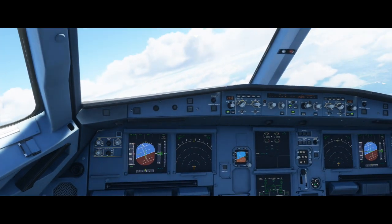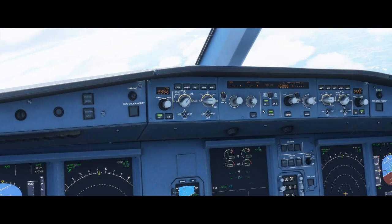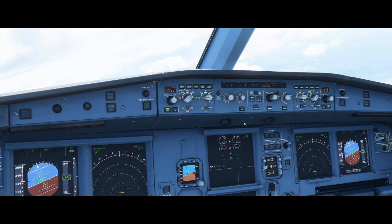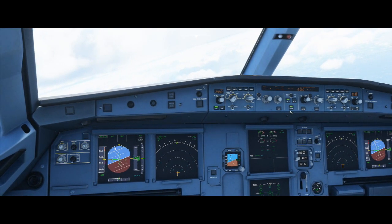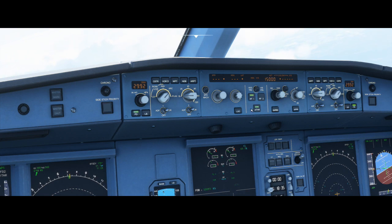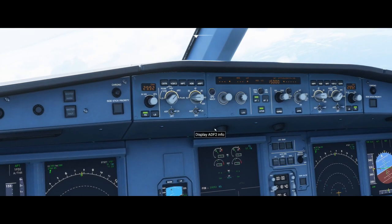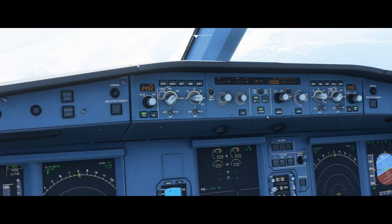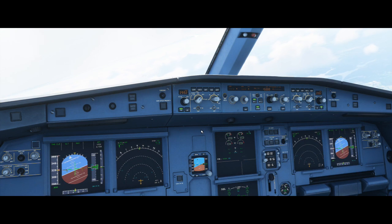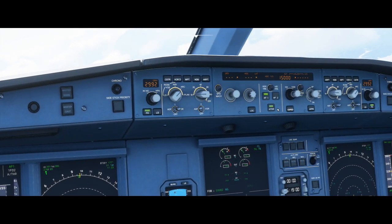Next we have AP1, AP2, and auto throttle buttons. Auto throttle should always be lit — if it's not, it won't manage your speed. AP1 is what you engage to allow the aircraft to fly itself. AP2 is typically used during landings in the Airbus and can land the plane automatically, but it's currently bugged in Microsoft Flight Simulator 2020, so I would not recommend using it right now. The INOP button above it we don't worry about.